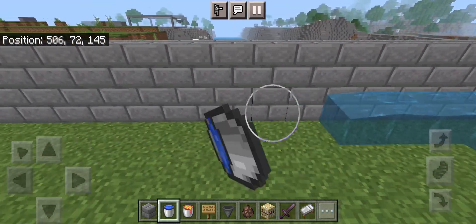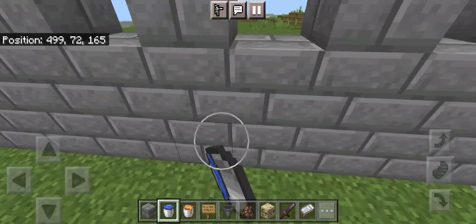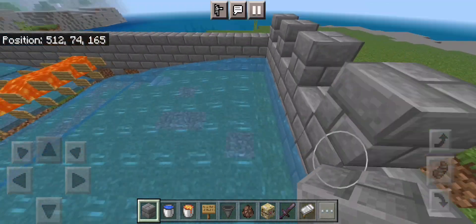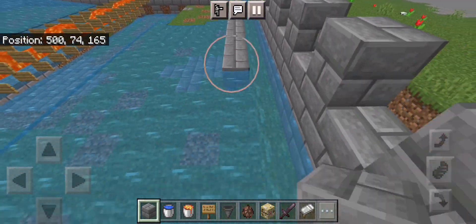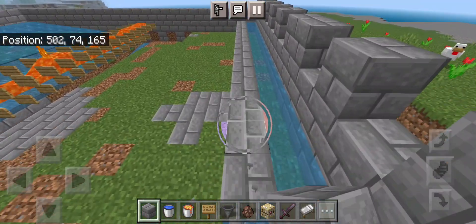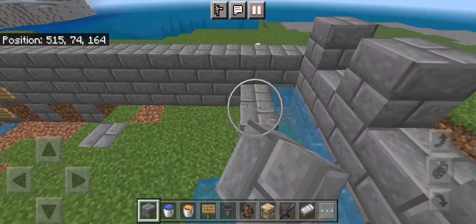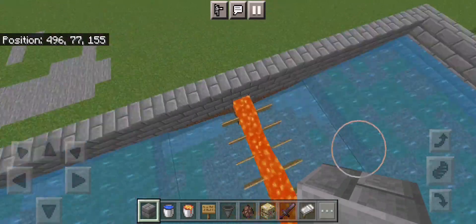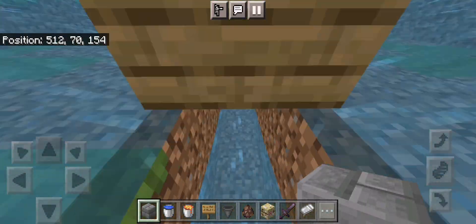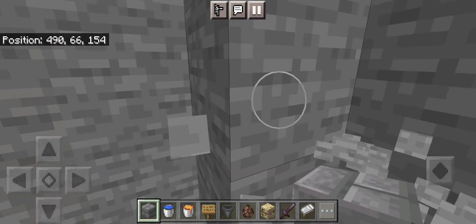Now we're going to fill in with our water and put it over here as well. Now whenever iron golems spawn, because of the water and lava setup, they will drop and get killed. I forgot to add the extra part where we need to get down here — there we go — so now we have a way of escaping.